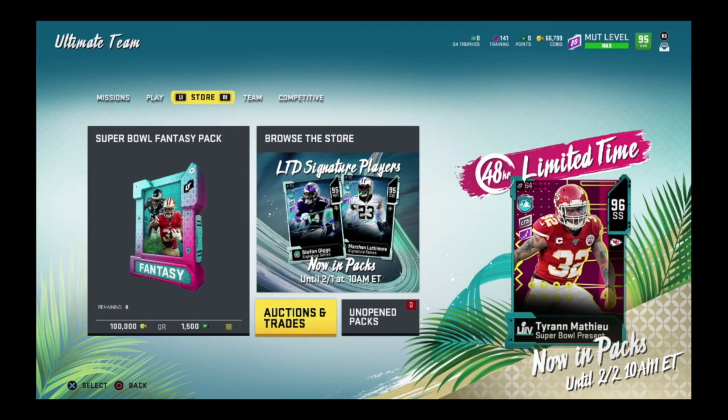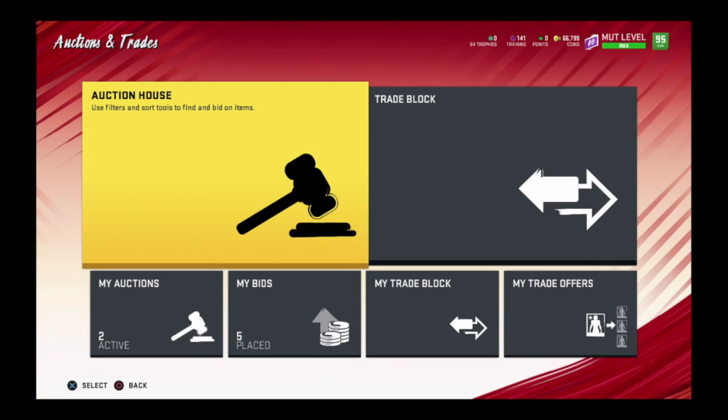What's up guys, my boss here. As you guys can see, we got ourselves a new limited time Honey Badger right now in packs. We also got a new House Rules that came out. I'm going to show you guys how you can get one of the Super Bowl Present Masters for 300,000 coins or lower with the new House Rules.